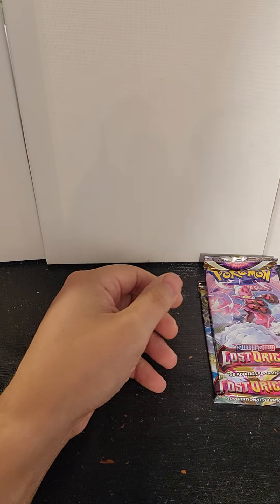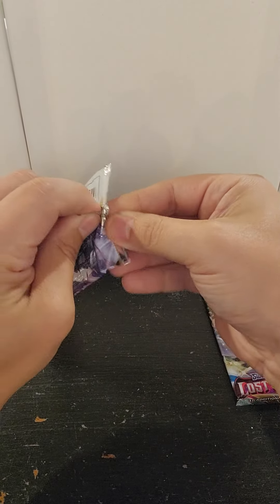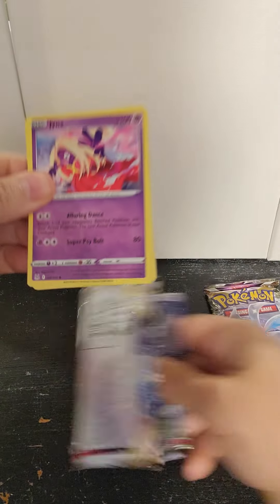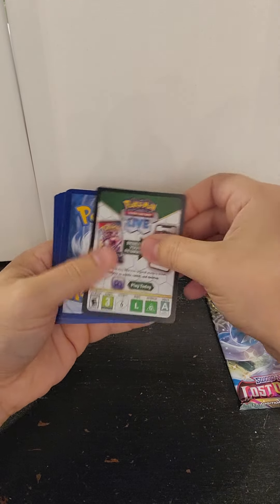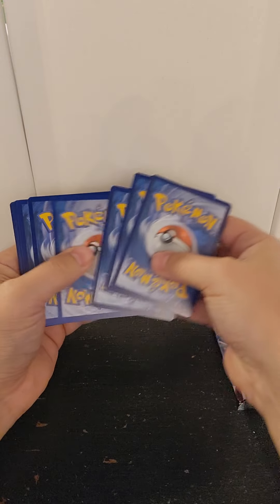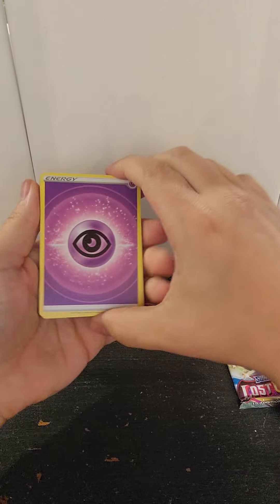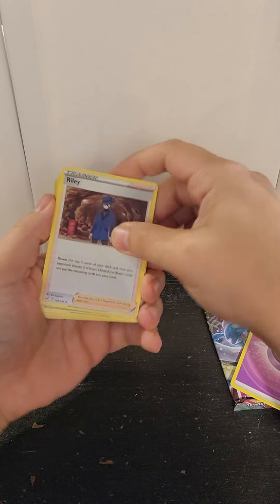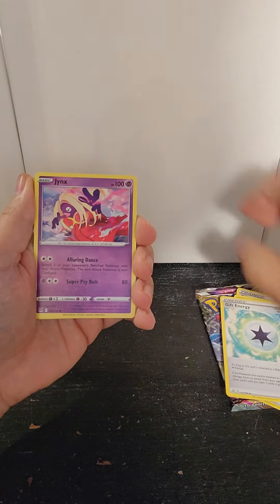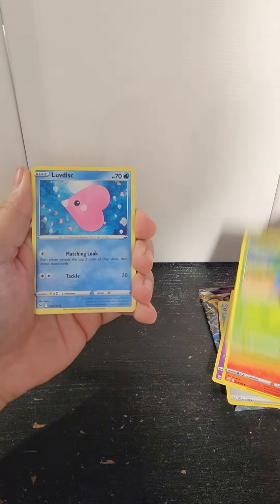Lost Origin — so pretty exciting for me. All right let's go. It's fire! Got Ralts, Gloom, Gift Energy, Jynx, Litwick, Alolan Diglett.